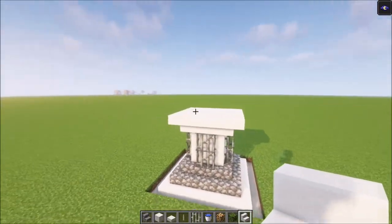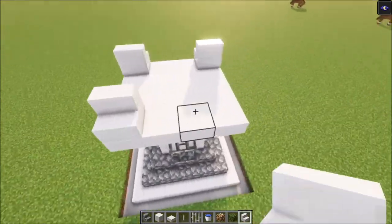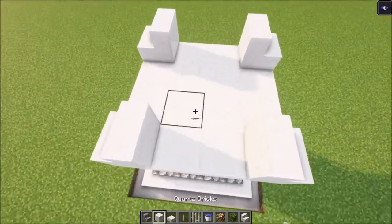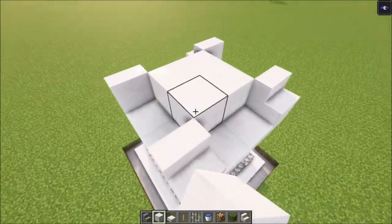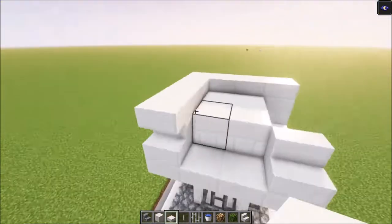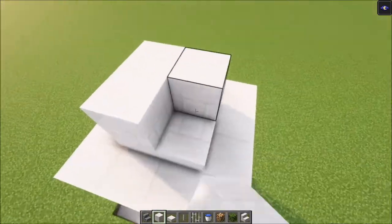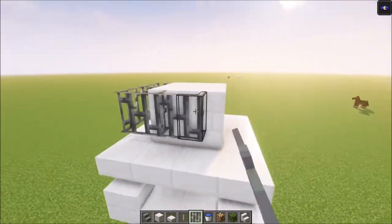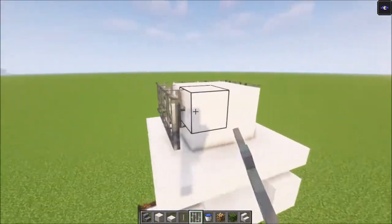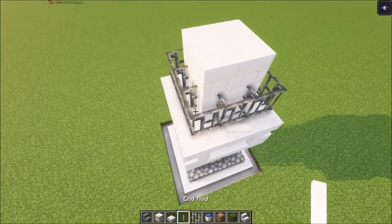Then you want to choose a side and place two stairs like this, and do the same thing on the opposite side — it doesn't matter which side you pick. Then let's fill this in, then go ahead and cover this with some quartz slabs. Then let's build up and cover this once more with some iron bars.